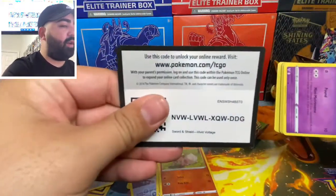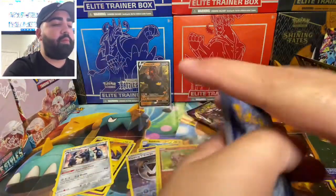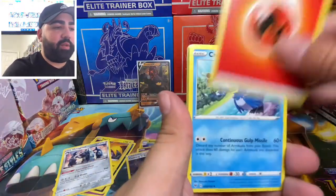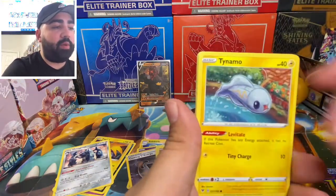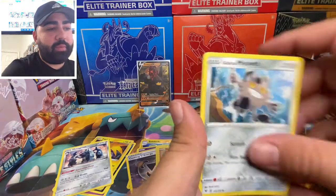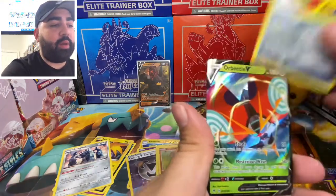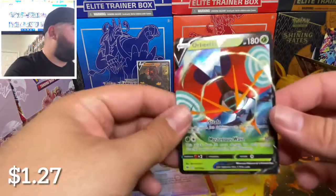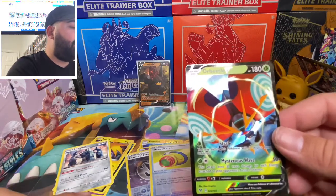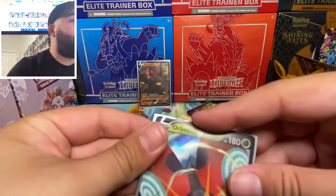Card code for you guys. Fire energy, camera, trainer, Nusli, Leferi, Tainamo, Nuseri, Meow, Shimenko, reverse holo trainer, and a V ultra rare! Not bad — not what we're looking for, but not bad, can't complain.